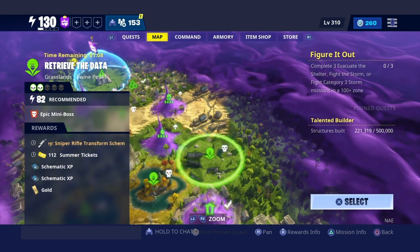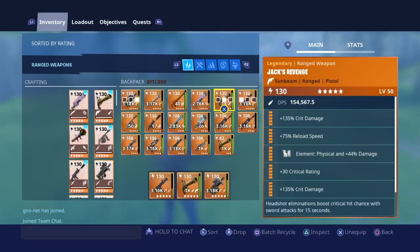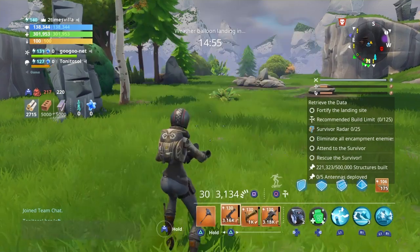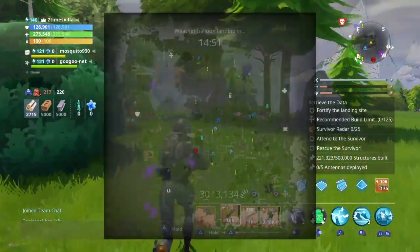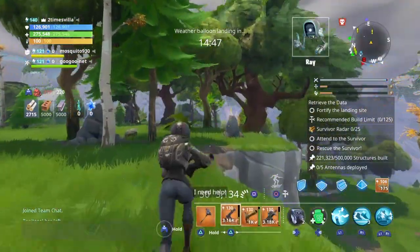I'm in the map right now. Let me pin the quest. We need to find five — as you can see they're already marked with exclamation marks. All you gotta do is go to the yellow exclamation mark.